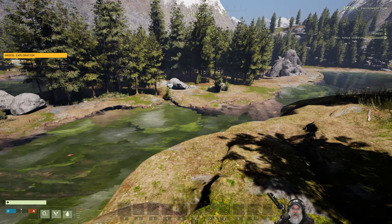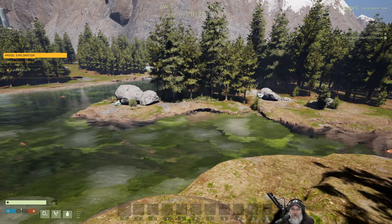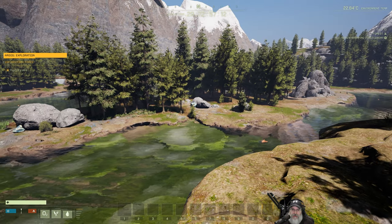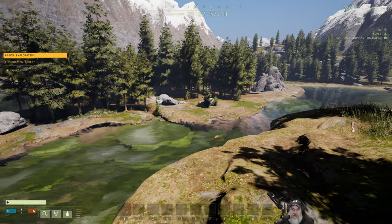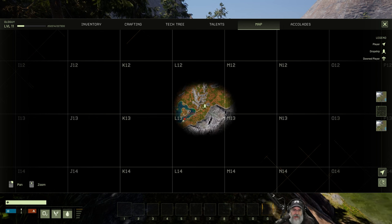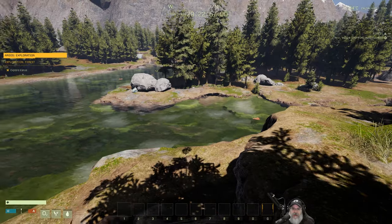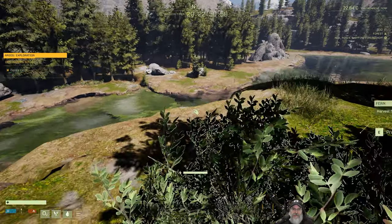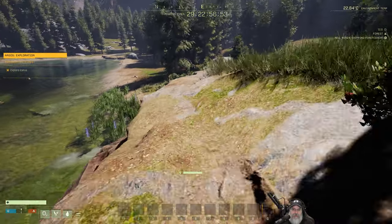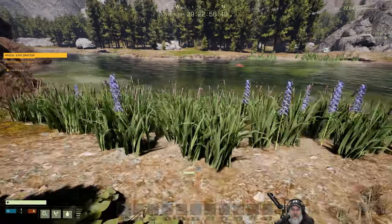It might be kind of cool — this is like an island — to build a base on this island here. Let me look at the map again. Yeah, it is an island, so that would be neat. Let's go on to the island and just take a look at it, see how flat it is and how much space there actually is.